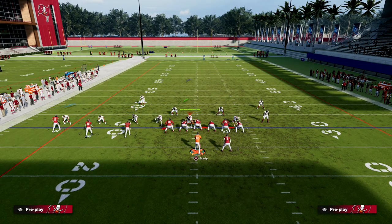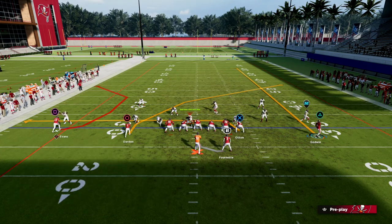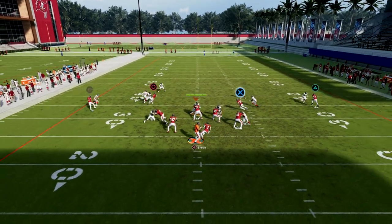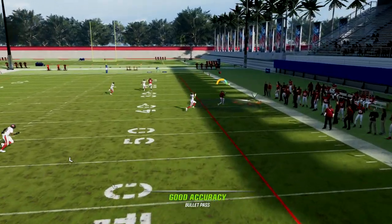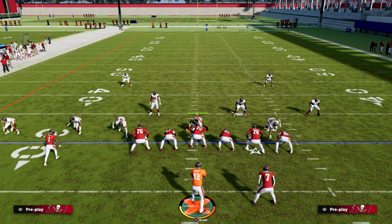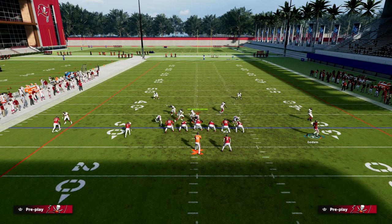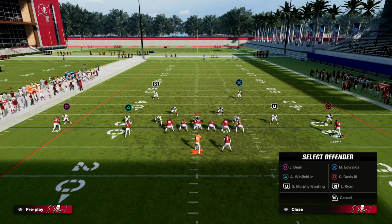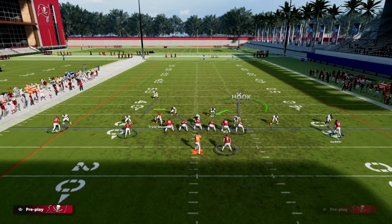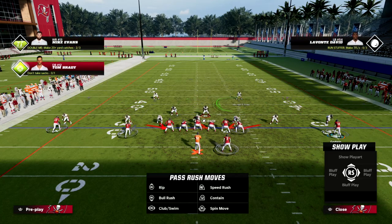When you're on the short side, I just find it gets open a little more consistently. You can run the C route on the back side. You can also put the tight end on an in route instead of a drag — a little five-yard in works too. Notice how good that deep crosser is going to be. If they're sending heat, you're blocking six, so you should have plenty of time to hit the crosser.